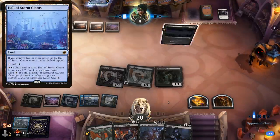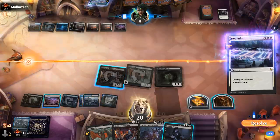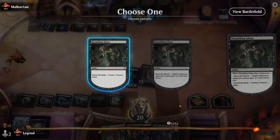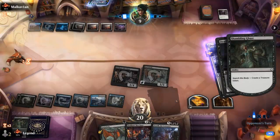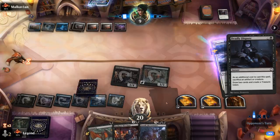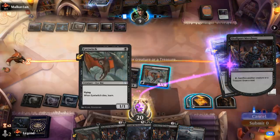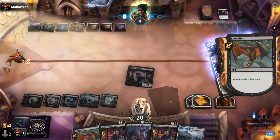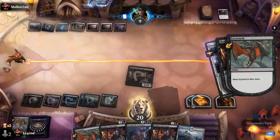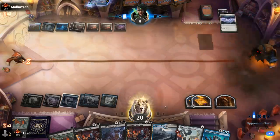Opponent replays the Doomscar we knew about, and then I can sacrifice Shambling Ghast to Deadly Dispute, making a Treasure, and sacrifice Eye Twitch. Now do I want to learn for Mascot Exhibition maybe? Another Hullbreaker is great — we'll let the Merchant go. Nothing further from the opponent.